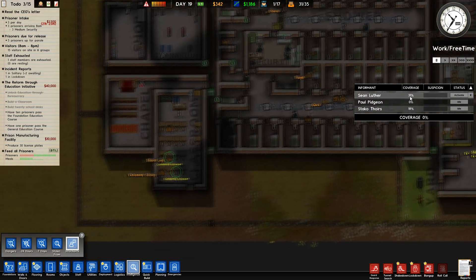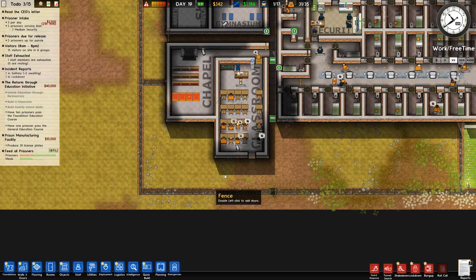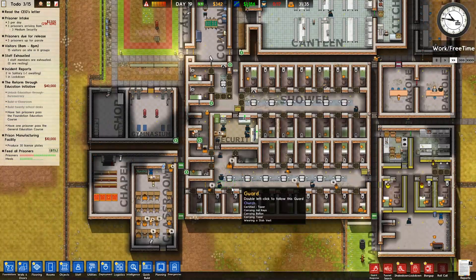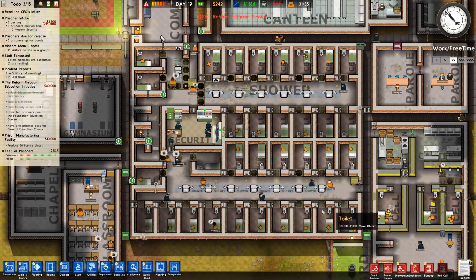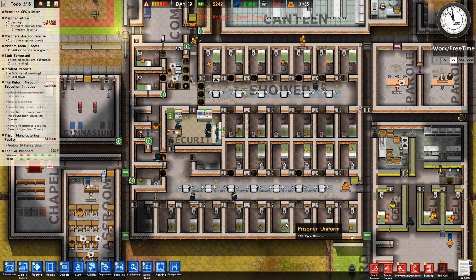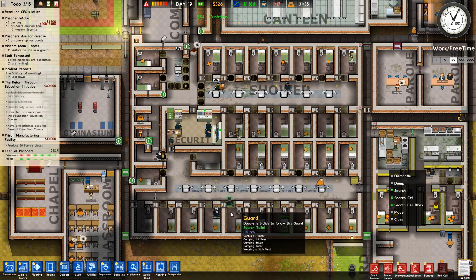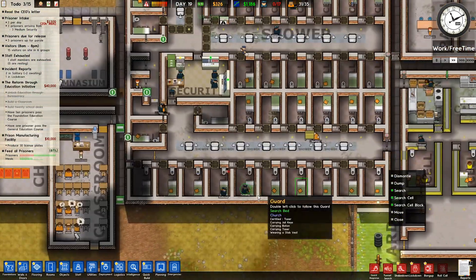We've got the most coverage — Sean Luther. I'll wait till he's finished learning because I need people to pass this foundation exam. It's going back up again — this is mad. I won't be using roll call again, I'll say that much — I'll just do it the old-fashioned way.